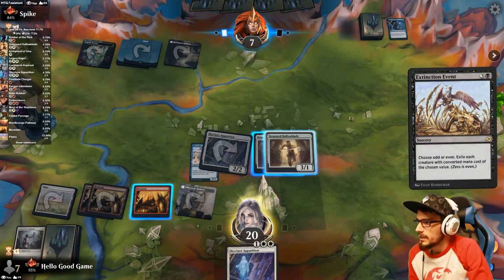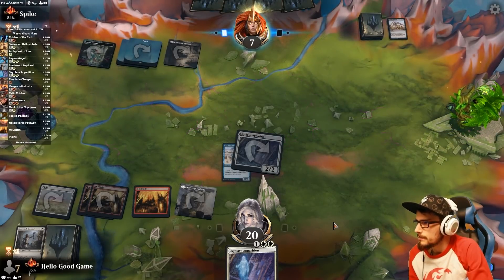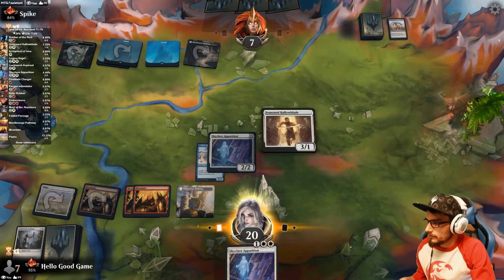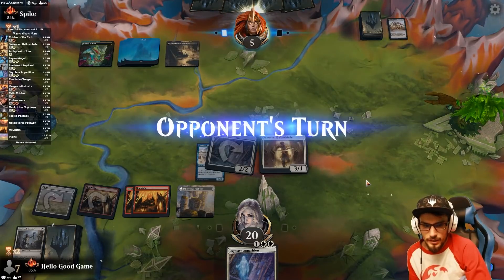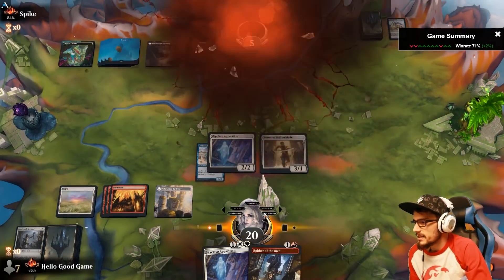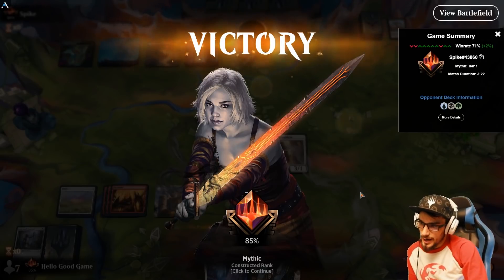They hit Emeria's Call — so we lose both of our blades. That sucks, but that's their turn. Can we get a Skyclave or an Embercleave? Down to five — lethal next turn. Nice! A new dawn, a new adventure within Boros Aggro! It's a pretty good win rate and we played a lot of games.